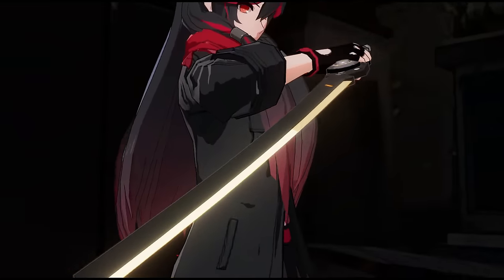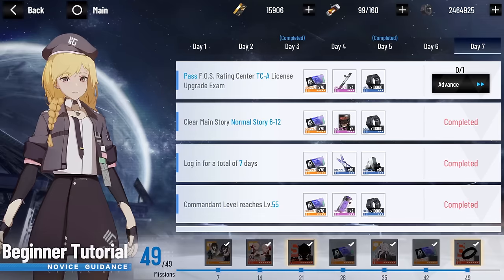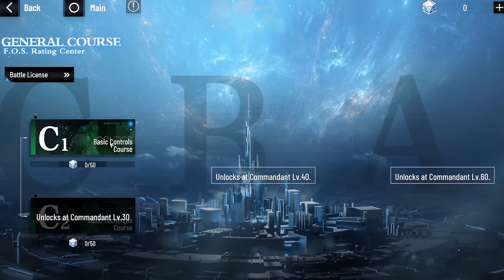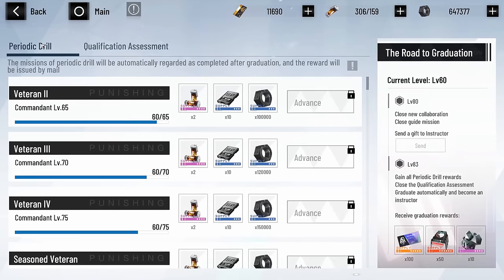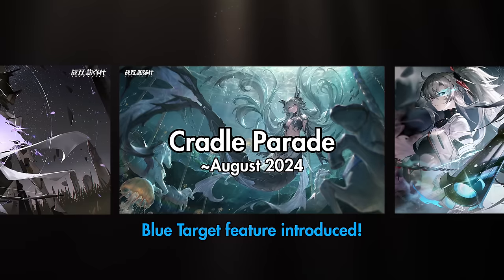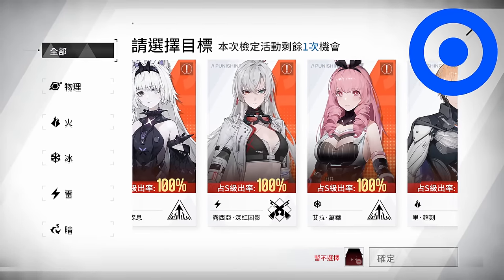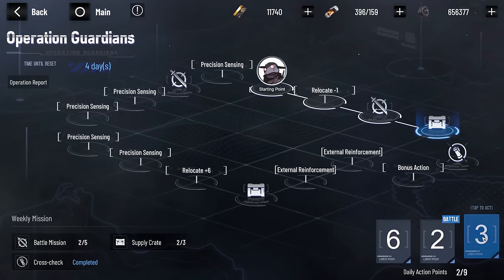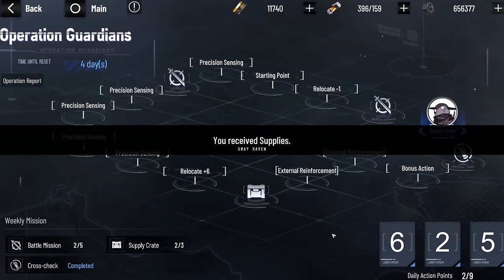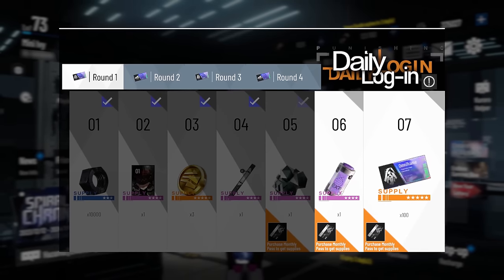If you're just starting out, the game will shower you with blue tickets through the early one-time missions, Celica's rewards, the FOS college, and the student rewards if you get an instructor — which you absolutely should if you're under level 80. So if you start playing during or after Cradle Parade, you'll be getting that blue target before you know it. You can also earn blue tickets reliably every week through Operation Guardians, and you get them as a login reward every 14 days.